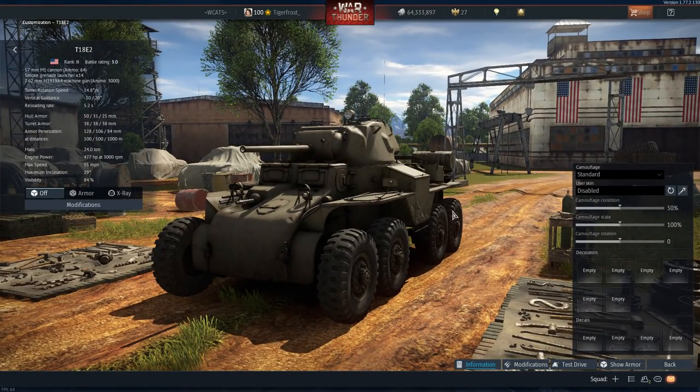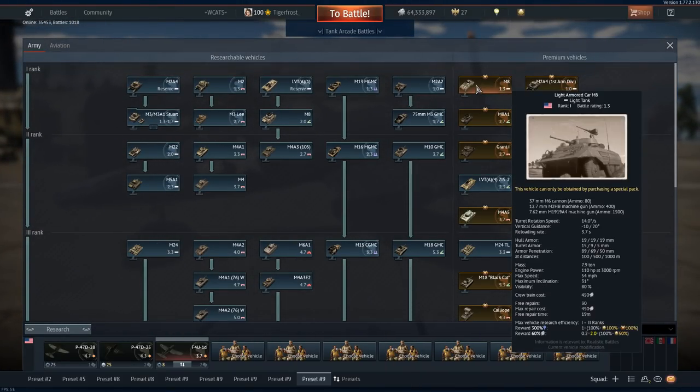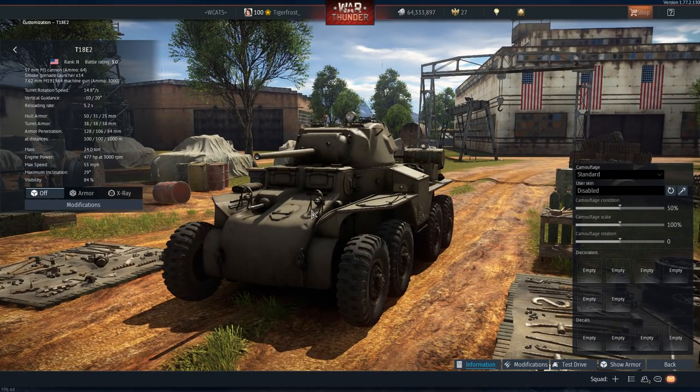Whether or not you agree that this should be a premium collectible - I personally don't have too much of an issue with this one. The T18 E2 seems like something more unique; there are other T18 variants they could put on the standard tech tree. The one I've always had an issue with was the M8 Greyhound, because it was one of the most iconic and most used armored cars of World War 2 - used practically by every nation, captured by the Germans, used by the British - produced out the ass. And then it comes to the game as a collectible and not on the standard tech tree. This one feels more unique and makes more sense as a collectible.